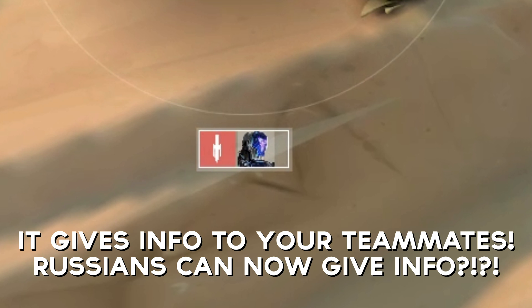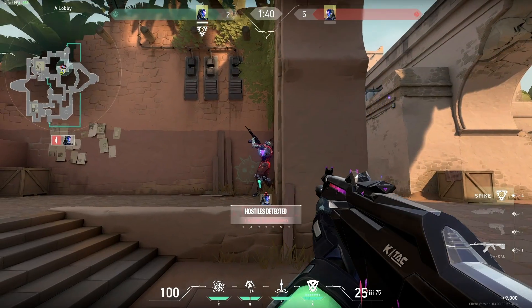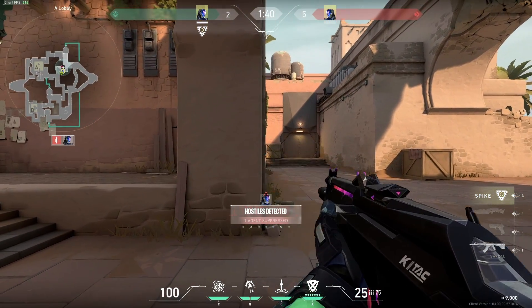It also shows a little box on the left under the mini-map for your teammates as well. So if you have any teammates who don't have voice comms, they can actually give you info. It's important to note that you don't actually need to be in line of sight of the dagger to be hit by it, making it extremely strong.